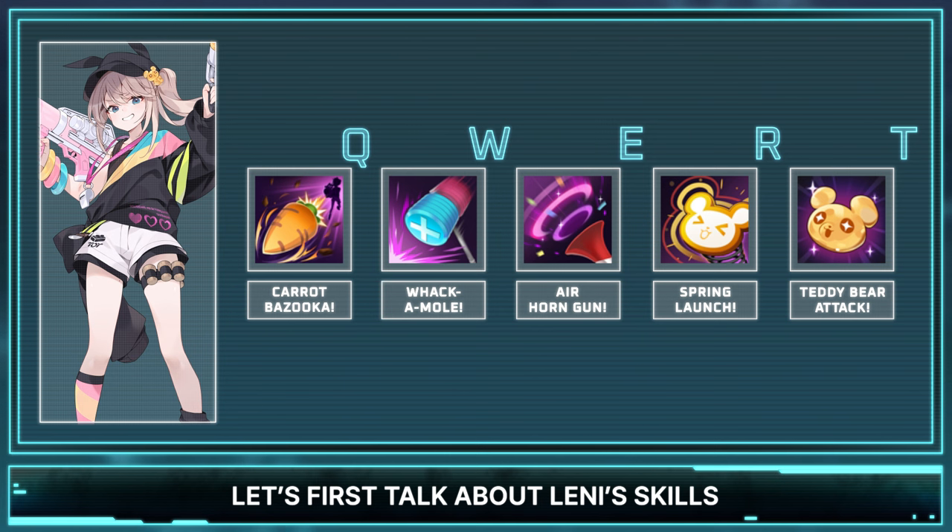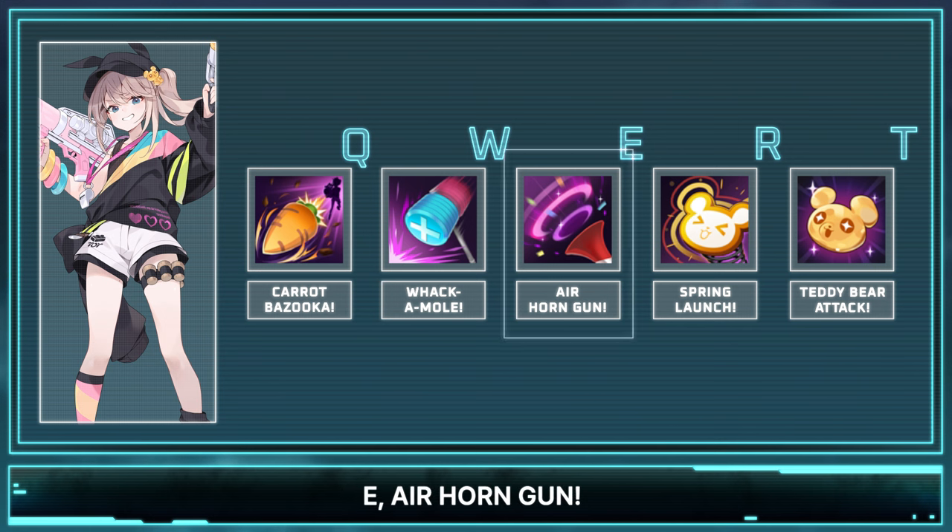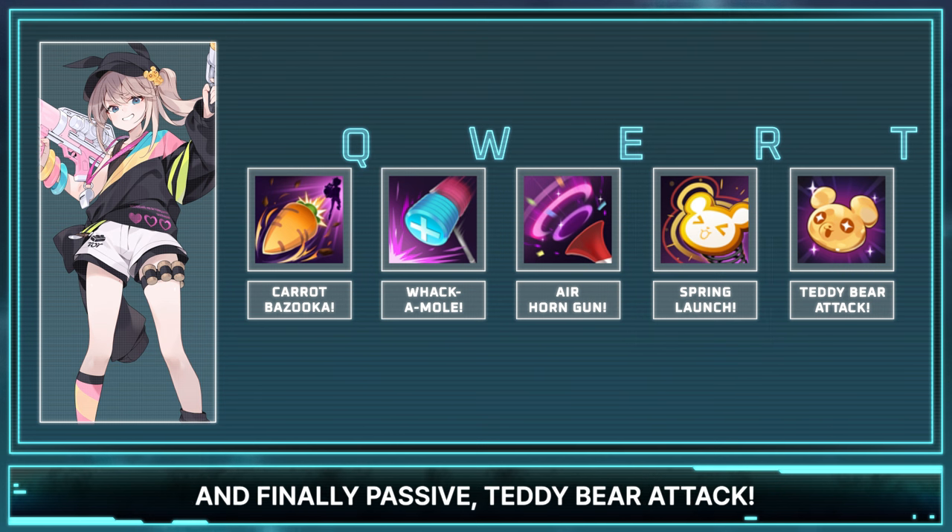Let's first talk about Lennie's skills. Her kit consists of the following: Q - Carrot Bazooka, W - Whack-A-Mole, E - Airhorn Gun, R - Spring Launch, and finally, passive - Teddy Bear Attack.